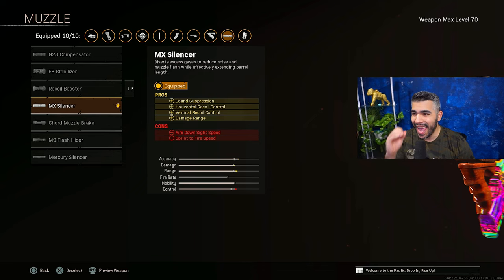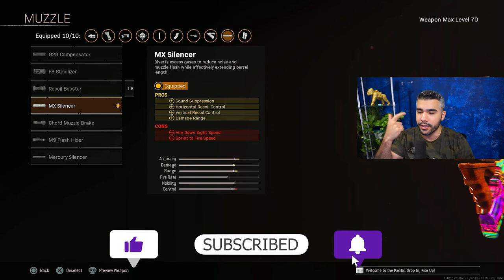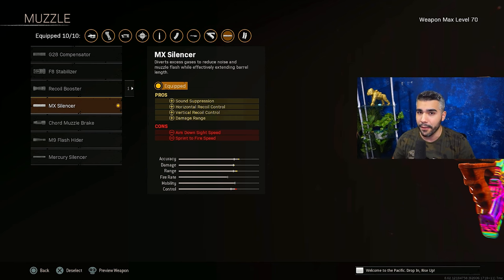For the first attachment, we got the MX Silencer. It gives you good recoil control, damage range, and sound suppression, which is always nice. You have to use this one.